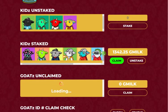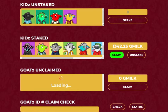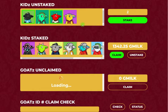The way this is set up is it's broken down into two parts: the kids module up top and then the GOATS module below. First you'll see all your unstaked kids — any kids that appear in your OpenSea wallet that have not yet been staked. So what you're gonna do is select the kids that you want to stake. Say we want to stake two of these kids.